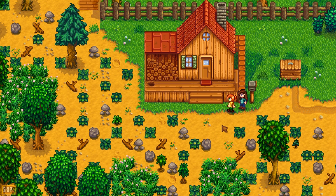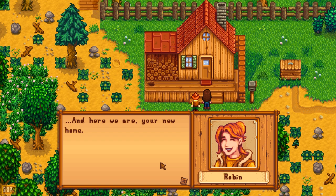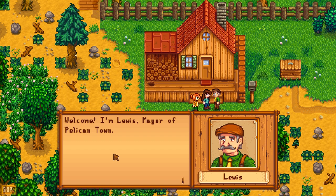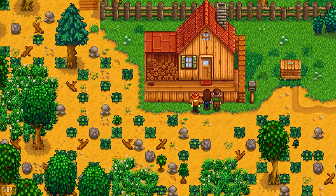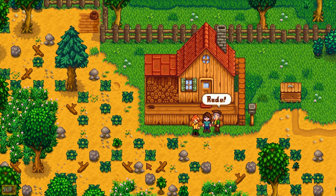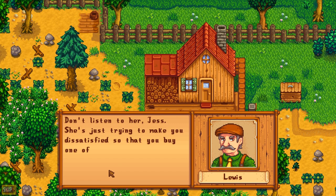And here we are — your new home. Oh, Lewis! 'Ah, the new farmer.' We're supposed to say hi to him for our grandpa. 'Welcome, I'm Lewis, mayor of Pelican Town. Everyone's been asking about you — it's not every day that someone new moves in.' 'You're moving into your grandfather's old cottage. It's a good house — very rustic.' Yeah, with holes in it. Big gaping holes. Rustic — 'krusty' might be a little more apt. She's so mad — look, our little foot is tapping, that's so cute.